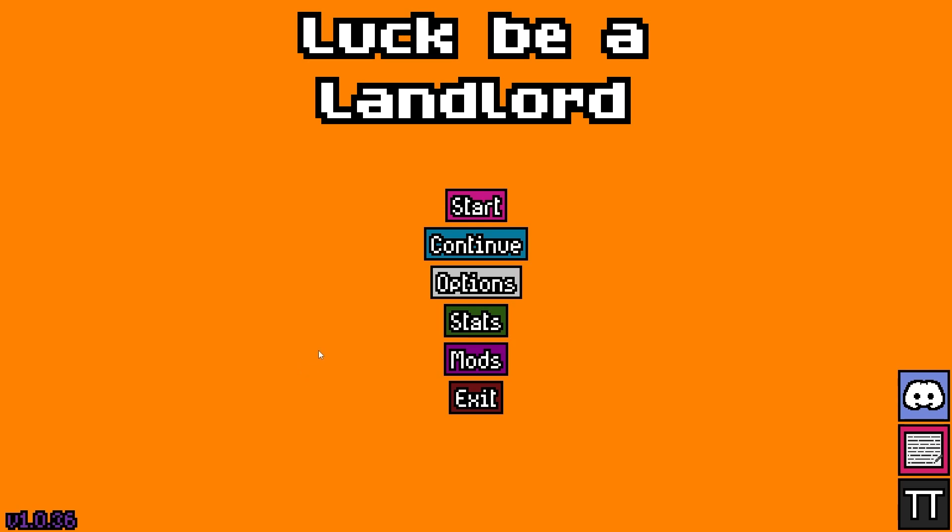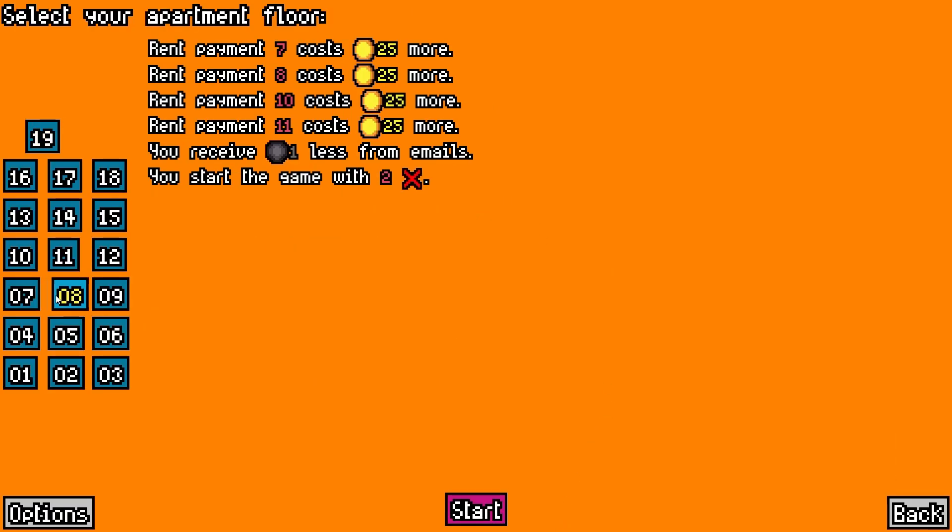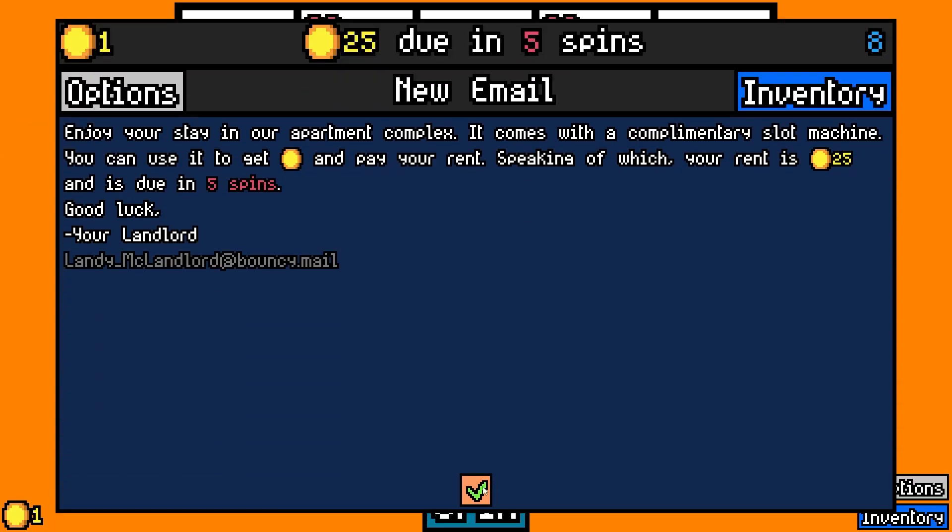Greetings everybody, Guzzle here. We are doing another Luck Be a Landlord run. Let's see what floor we're on. All right, we're doing floor eight, guys. Let's look at what we have ahead of us. We have rent payments 7, 8, 10, and 11 all cost $25 more and receive one less removal from emails. And we're starting with two dead slots. So let's go, boys.